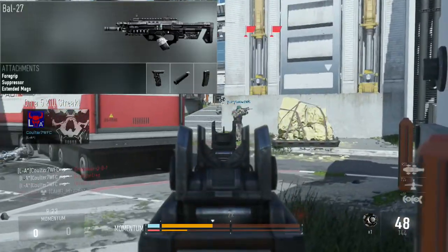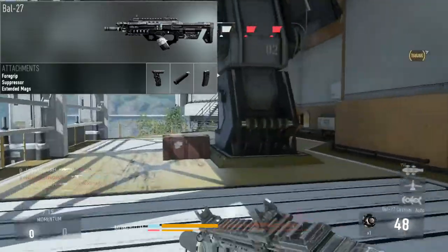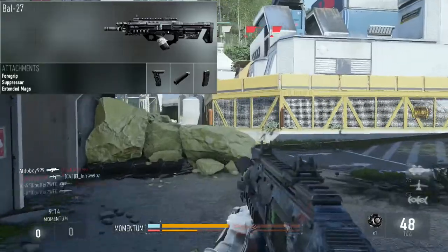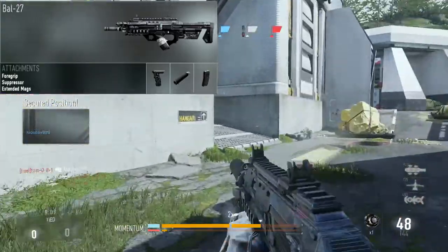The suppressor is to keep us off the radar. This build is focused around stealthy gameplay, so the suppressor is again a must-have. Extended mags is a very nice thing to have simply because you run out of ammo very fast in this game, and we will not have scavenger on this class setup.